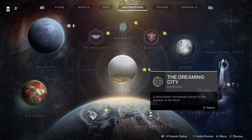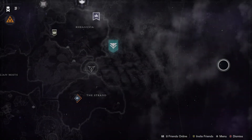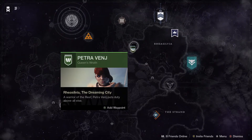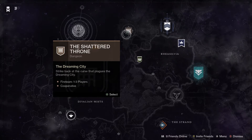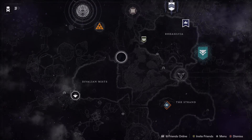Let's check out some of the other legacy content and head over to the Dreaming City. Petra this week is at Rheasilvia. You've also got the Shattered Throne dungeon — really good stuff — and you can get that old-school set of weapons and armor in there too. There's plenty to check out on the legacy destinations if you've never been there.